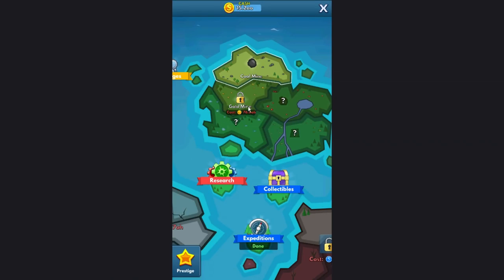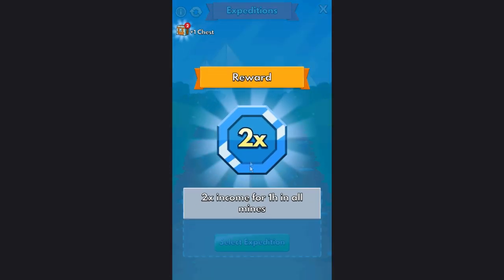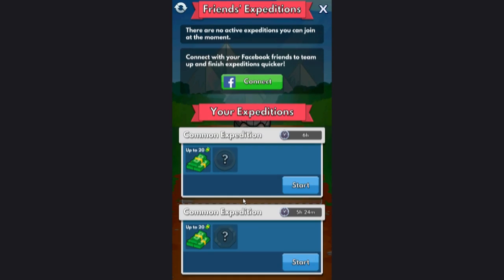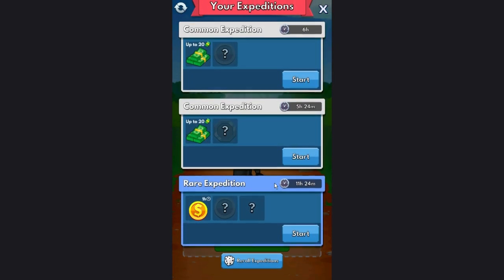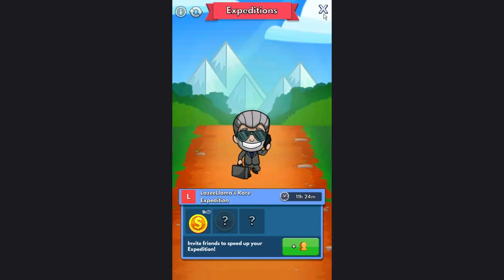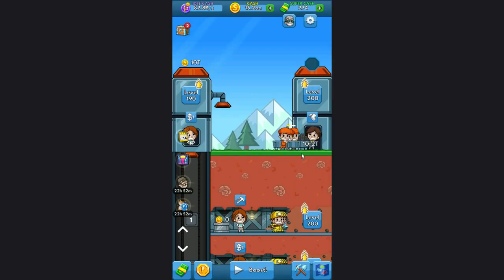We're in the double-A mine here, which means we are inching closer to getting the gold mine unlocked. We'll claim this dude. We haven't even used any of these yet. Common chest — start expedition, of course. We got a gold reward. Okay, get out there man. Sweet, back to our little coal mine we go.